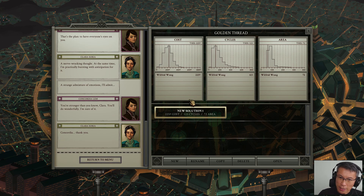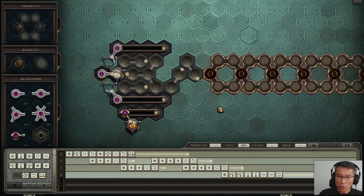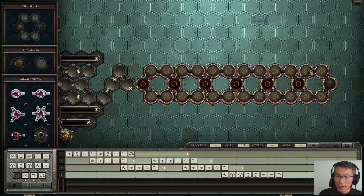The last one is the Golden Thread. Cost-wise and cycle-wise I'm about average with what most people have, but the area is one of the smallest footprints, which I'm quite happy about. I need to create this whole structure. The challenge is that it reverses on the other side, creating an empty space in the middle. The best approach is to identify the repeatable components: two salts plus gold plus two salts is one repeatable unit.